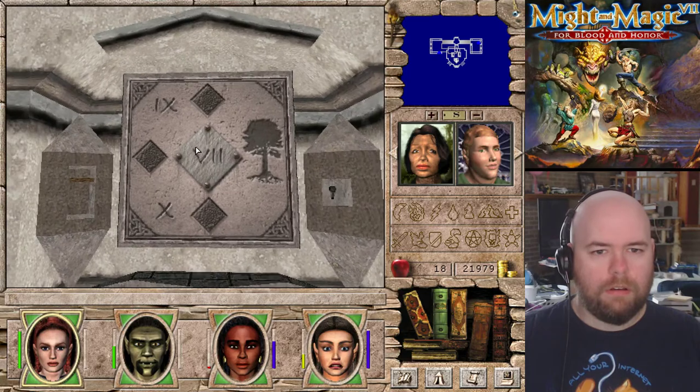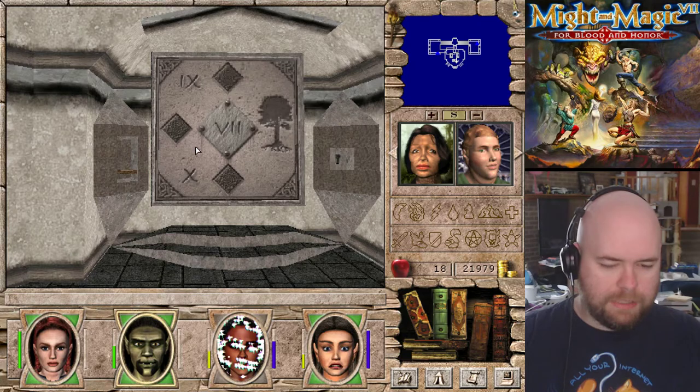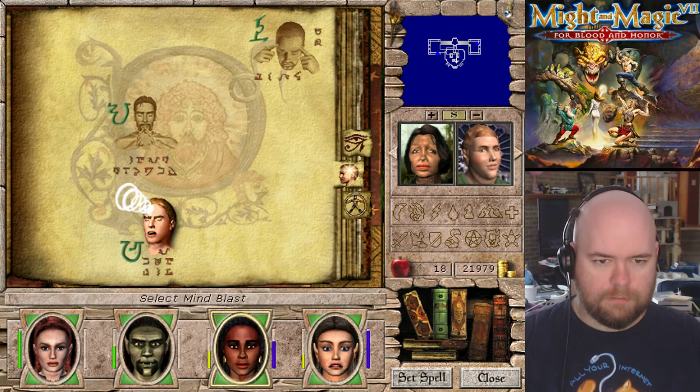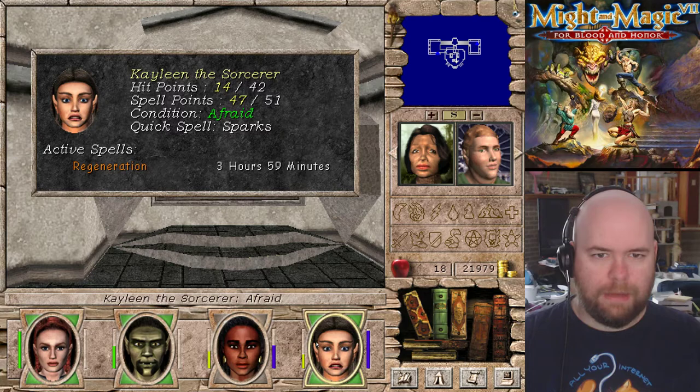This goes to nine, this goes to ten. We were at nine, so let's go down to ten. But first, let's heal up a bit. Regen's still up, right? No, it isn't. That explains why she didn't come back to consciousness.